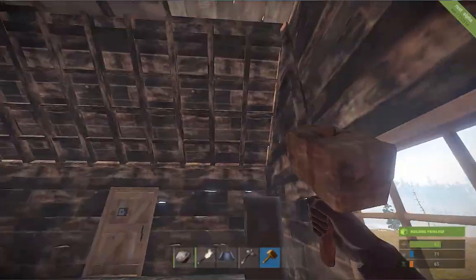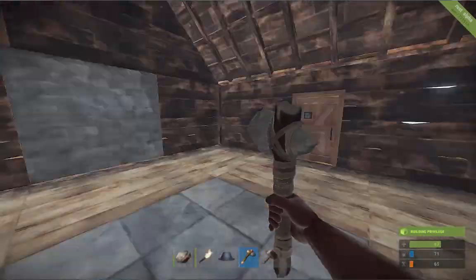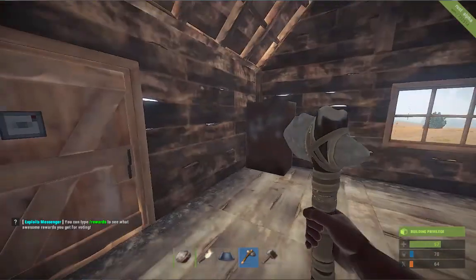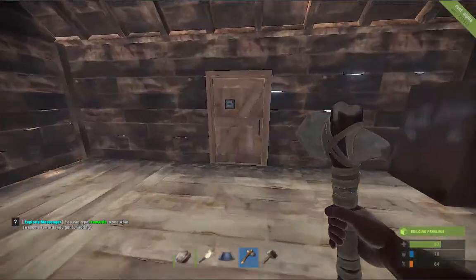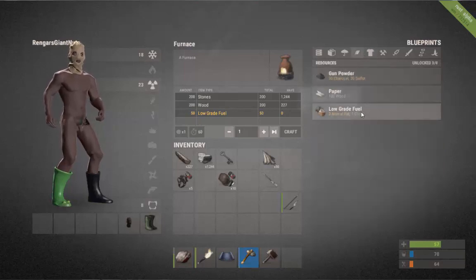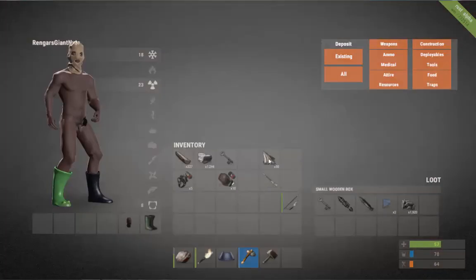That's pretty much it - this is your first house. A couple of tips: because your lock is only a basic one and it gives you a key, essentially when you die someone can just come into it, which can ruin everything. So my objective for you would be to make a furnace - 200 stone, 200 wood, 50 low grade fuel. To make low grade fuel: kill an animal, three animal fat, one cloth, and that will go up. Get your low grade fuel, make your furnace, and with that you can start melting your metal fragments.